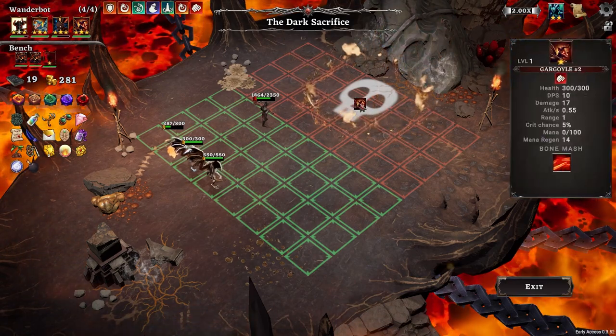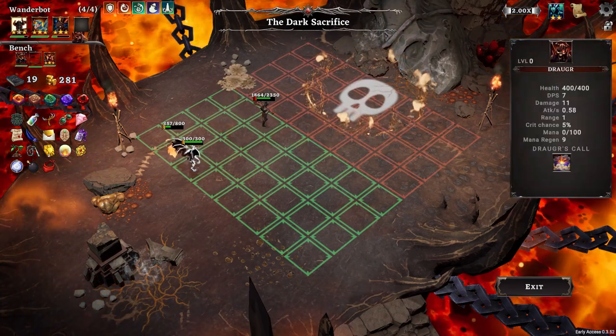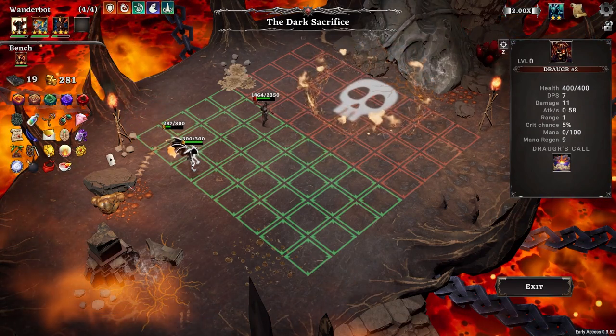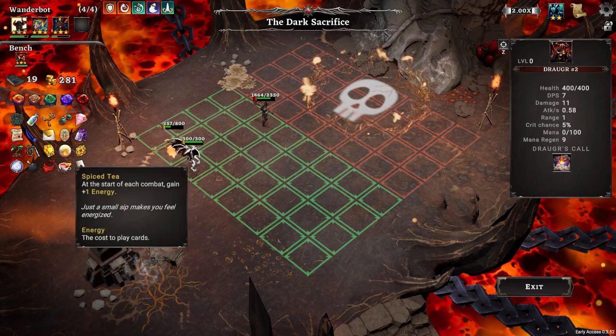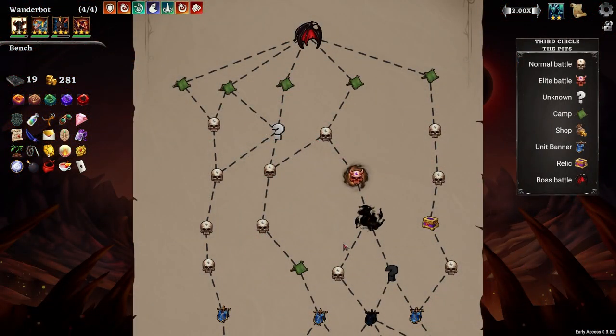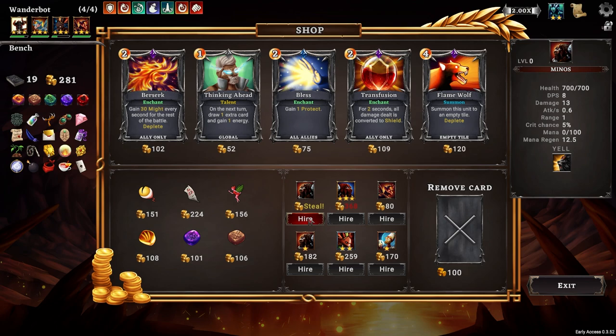Dark sacrifice. I have a lot of spares. Red bandana is pretty good. Spice tea - start combat, get extra energy. These should be pretty decent. I don't want to do any more of this. What else do we have? He's free - can I sell him? No. Well, there's another berserk if I want to go that direction.